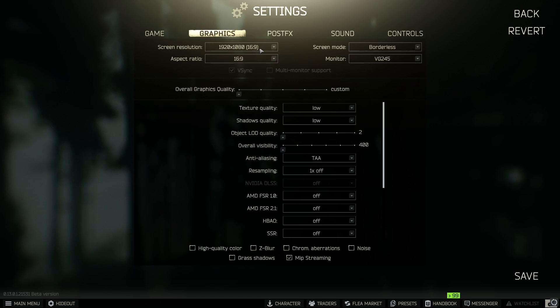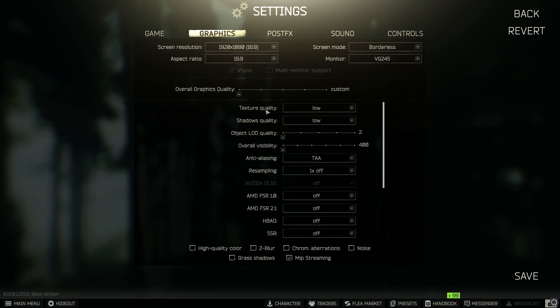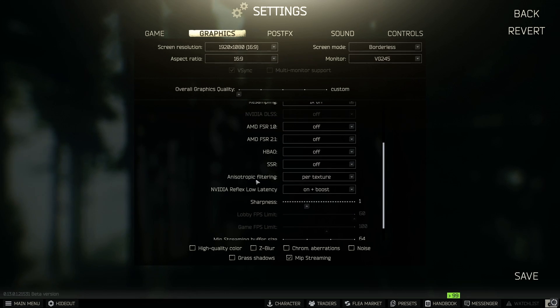In Graphics Settings: Screen Resolution — set it to your monitor's resolution. Screen Mode — I have it on Borderless because I stream, but for more frames select Full Screen. Aspect Ratio — set to your monitor. Texture Quality — there's debate about this; some say higher textures are easier on the GPU, but with the 1060 medium or high seems to struggle, so play around with it. Shadow Quality — set to Low, as medium or high is a big performance hit. LOD Quality — set to 2.